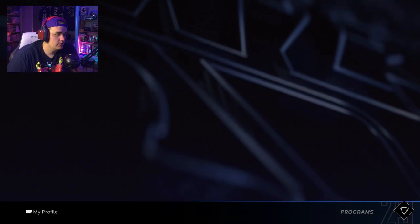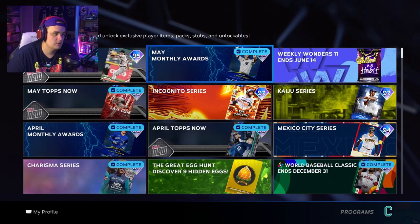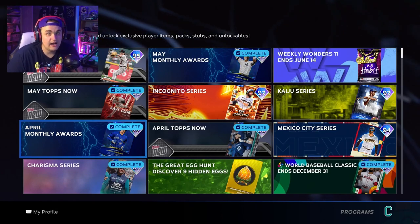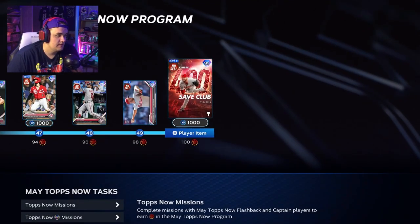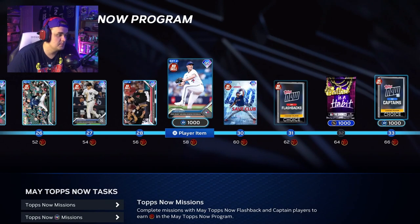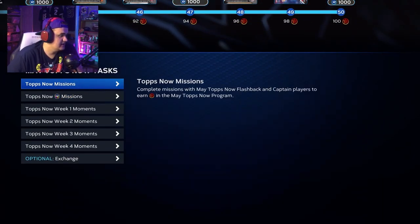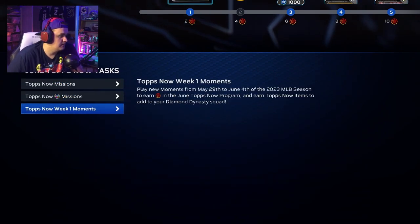Let's get into the other programs. The best programs for top-tier cards are your monthly awards. Aaron Judge in the May Monthly Awards and Matt Chapman in the April Monthly Awards are two cards I've used in ranked — great cards to have. In the May Tops Now they gave us two really good relievers: Craig Kimbrell and Kenley Jansen, two great relievers for your bullpen.